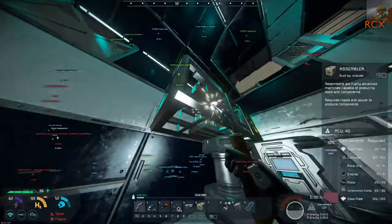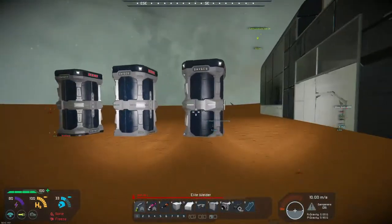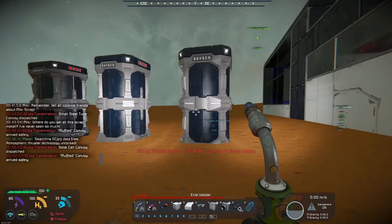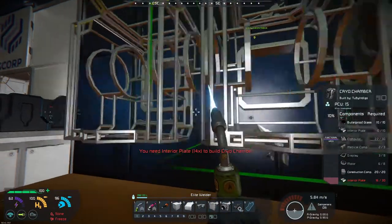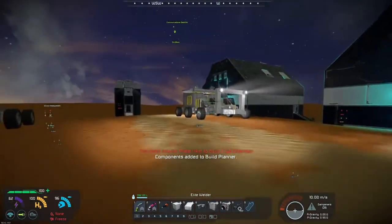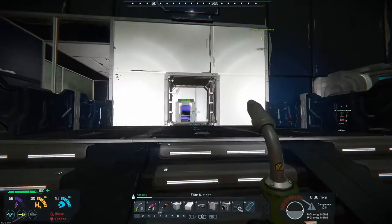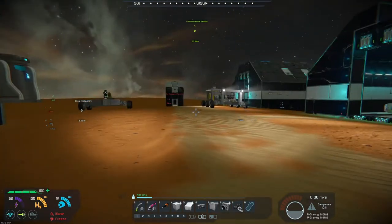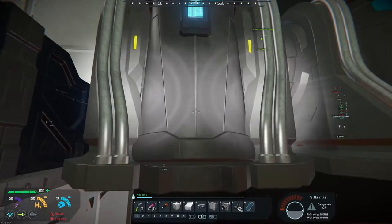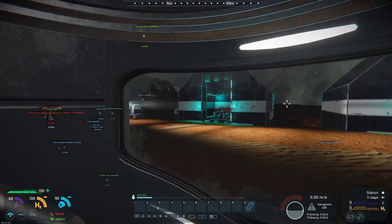It appears to be a functional hangar - you can open and close the doors. There are these big oxygen tanks as well, these seem like something useful. Do these need power from somewhere? They're attached to the building and the building has power. Or does it? I'm now in a cryo chamber. What do you actually do in a cryo chamber - you go to sleep, you get frozen. How do you actually go to sleep? You don't need to do anything.